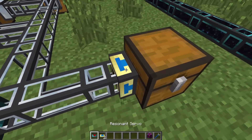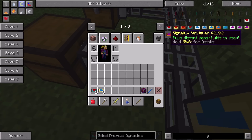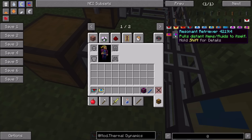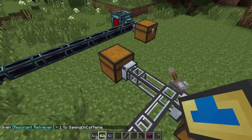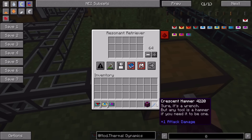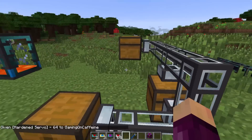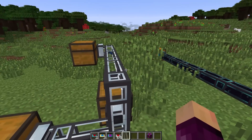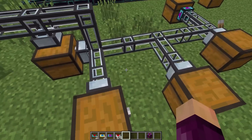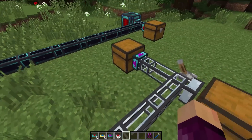Finally, we have the retrievers - basic through resonant - which are like retrieval nodes from Extra Utilities in that they pull distant items or fluids to themselves. Sticking a resonant retriever on the end of a duct network, set to ignore redstone signal and whitelist crescent hammers, it will detect and pull all crescent hammers from all connected chests in the system towards that chest. Really useful for sorting.